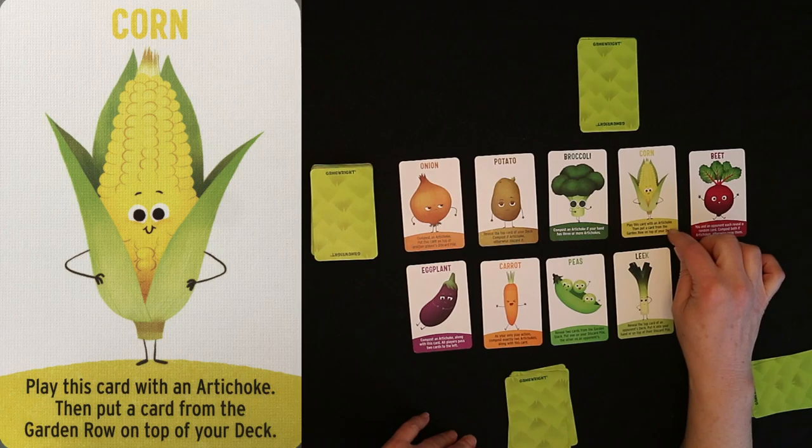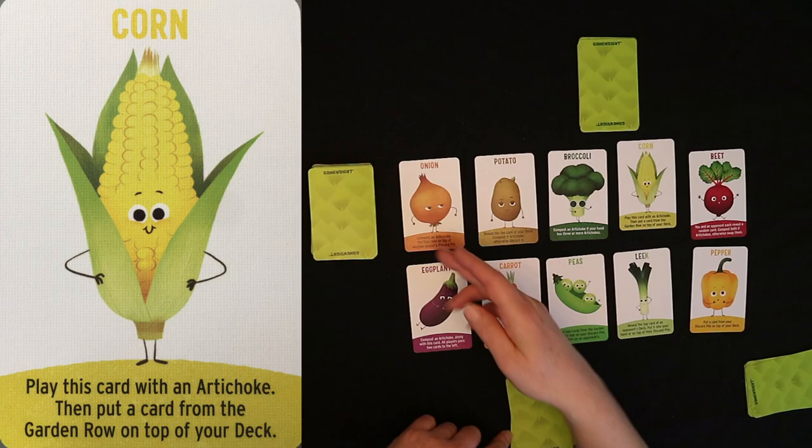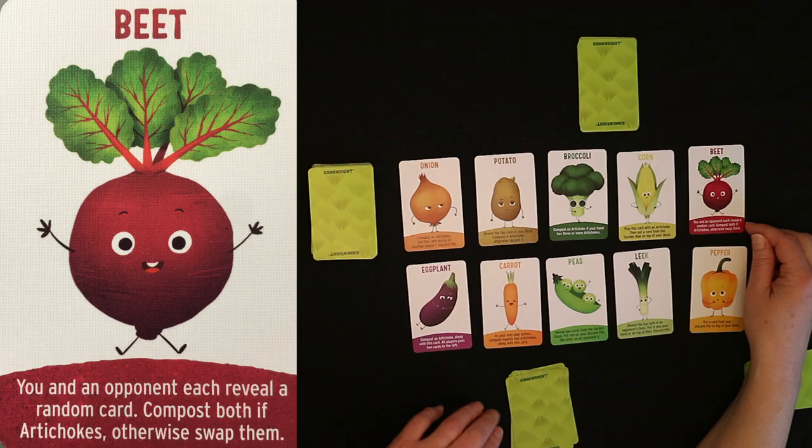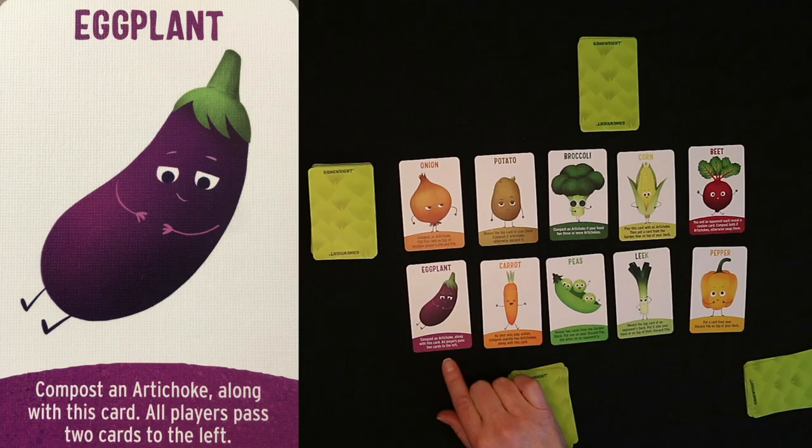The corn: you play this card with an artichoke, then you put a card from the garden row on top of your deck. The bee lets you and an opponent each reveal a random card — you compost both of them if they're artichokes; otherwise you swap them. Eggplant lets you compost an artichoke along with this card, and all players pass 2 cards to their left.